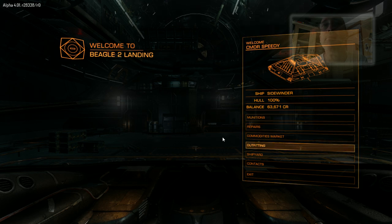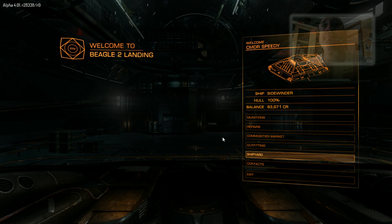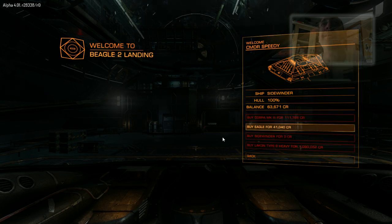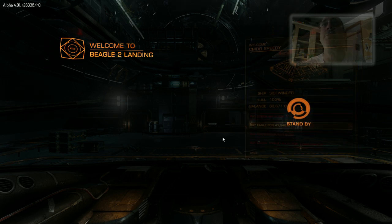But it certainly added a lot of excitement. So let's go and buy an Eagle. Yes, it's there — it's 41,000. Now I don't know whether you get any money back for the Sidewinder. I've got nothing on it so I can't strip it before buying. Let's do it.